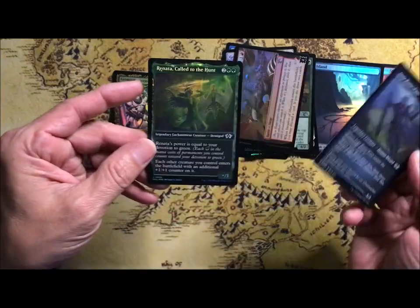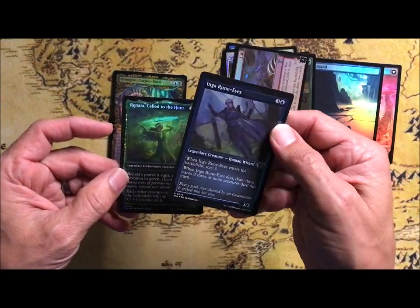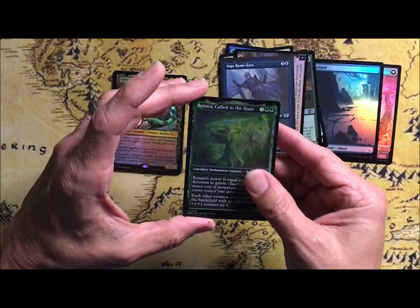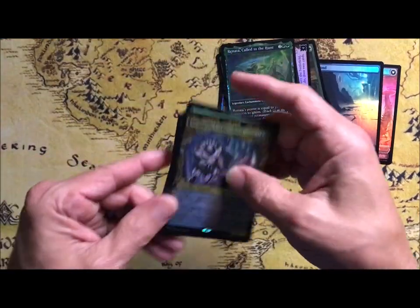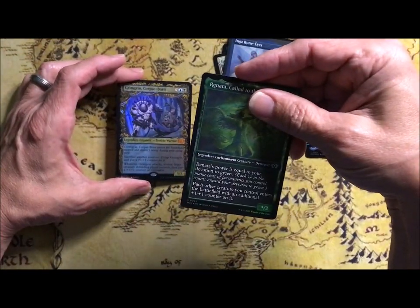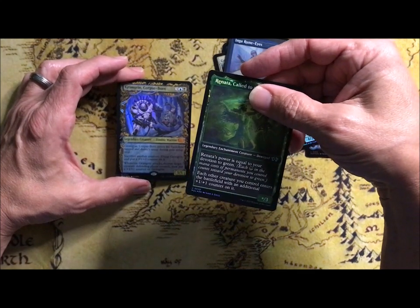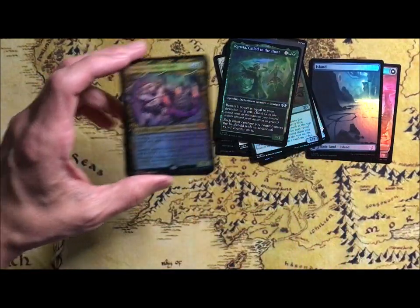And of course we've got the usual suspects. You've got your Etched Foil Inga — Multiverse card. And Renata Called to the Hunt — pretty nice, but not worth all that much. Power is equal to devotion to green. Each other creature you control enters the battlefield with an additional +1/+1 counter on it, so it might make a good commander.